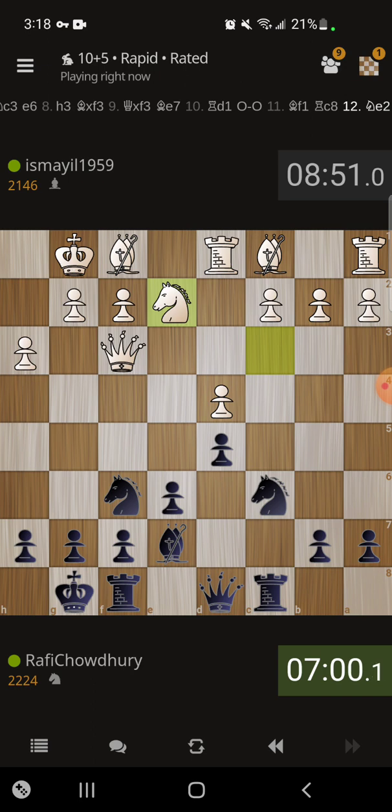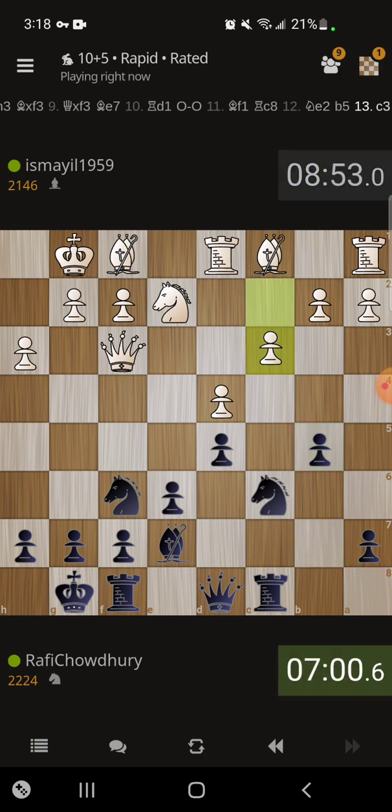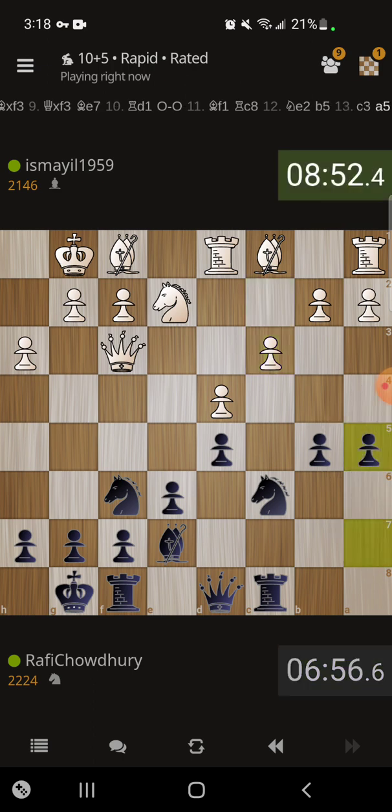Maybe I play b5 first, then queen b6, then rook d8, and then play a5. Let's go with that plan — I like that. Because these queenside pawns really need to roll. Having the queen blocking the two pawns doesn't really help me, so now I have everything rolling on the queenside and I'm ready for a b4 break.